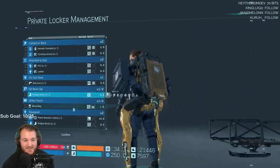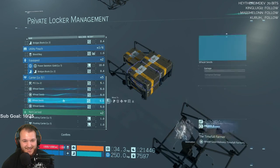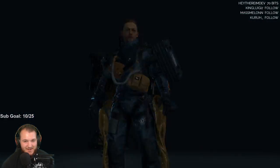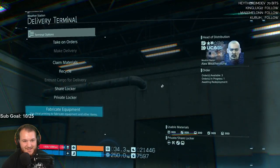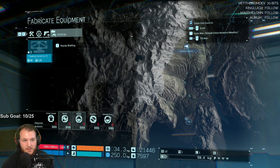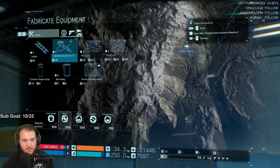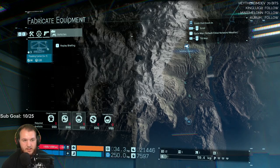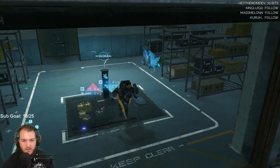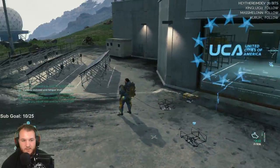I'm about to always have them on me. Nice, that's awesome. Fabricate equipment. You can — oh dude, that's awesome — because now we could use the carriers to carry a ton of materials, and then from there it just makes life so much easier.